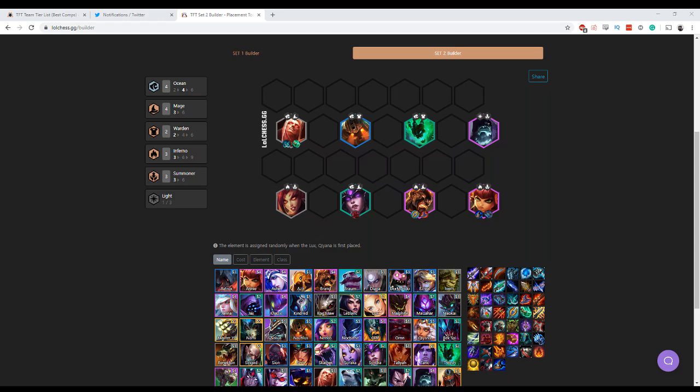So this is a basic end build on how to get to Ocean Mages. I'm going to talk about each of these units individually. Vladimir is a great 3 star carry with things like Phantom Dancer and Spear of Shojin. You can also add Dragon's Claw to give you a good matchup versus other mage builds. If you can get these items and get Vladimir to 3 star, he's actually a pretty good carry for Ocean Mages.